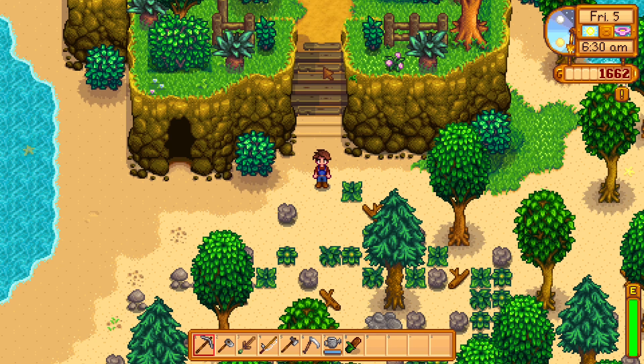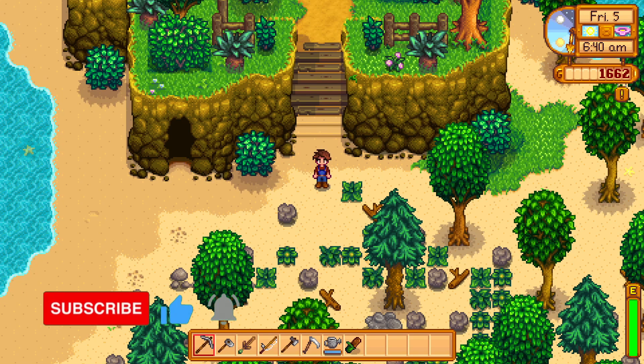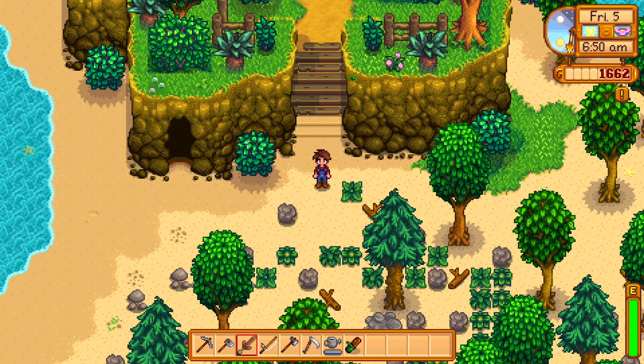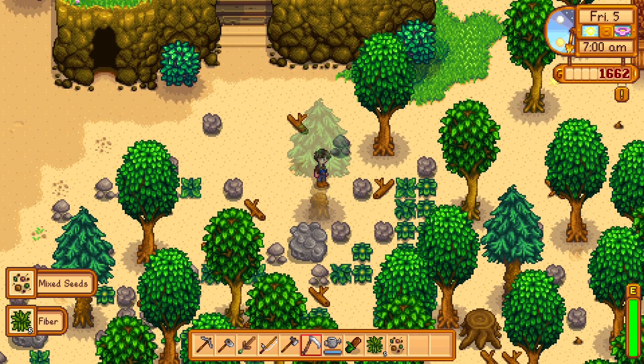Good afternoon, good evening and good night, my good people. It is me John and we're back with another tip for Stardew Valley. Today's tip is quite a good one actually — don't forget when you're first starting the game you can actually get free seeds by using your scythe, which costs you no energy.